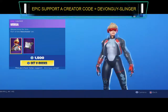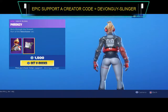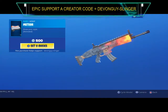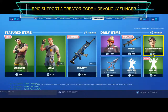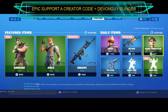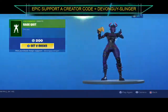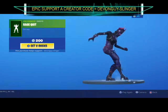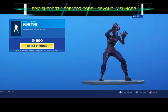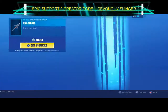We have the Nighty Night harvesting tool. We have Versa — quite a nice skin, this one also comes with the Frenzy back bling. We have Meteor — very nice indeed. We have the Desert Dominator, a brand new emote which is the Rage Quit, Mime Time, and the Tristar.